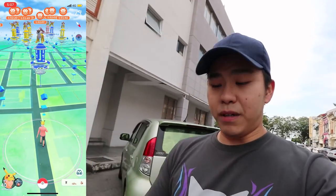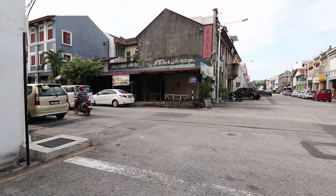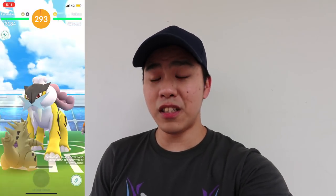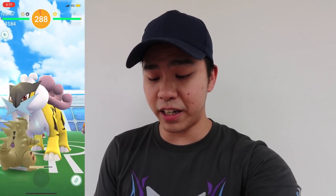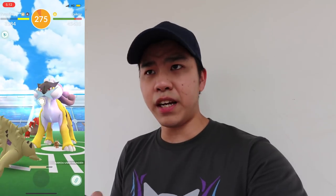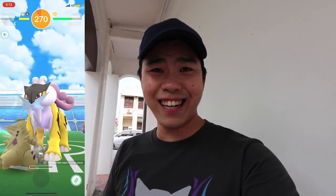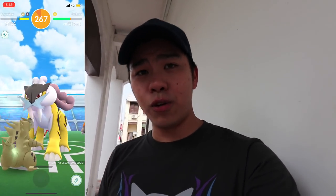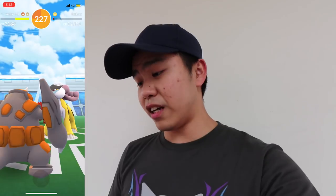We were able to find our first raid group for Raikou. Raikou's shiny form is a little bit different — you can really easily tell, it's a bit orange instead of the typical default yellow color. Also, Alolan Pokemon are spawning right now and basically you can get any shiny Alolan. We're going to be looking for Alolan Rattata, Alolan Sandshrew, Alolan Exeggutor — basically all the shiny types.